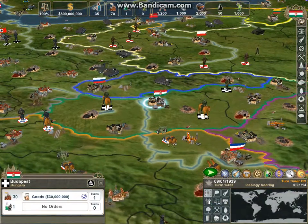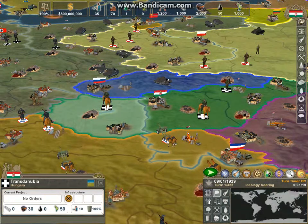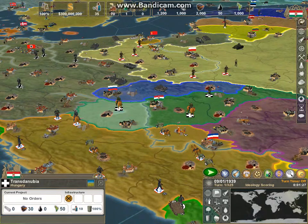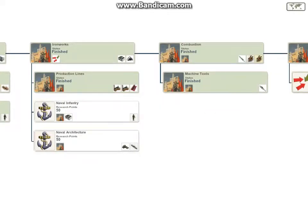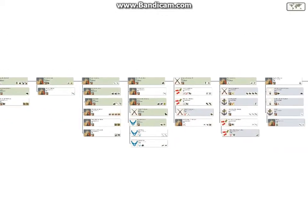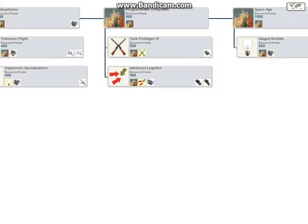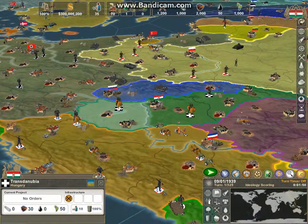Basically in this game, you just gotta build up your troops, conquer as much territory as you can before the end of the turn limit. It starts in 1939, and we gotta research all the way up. Things highlighted in green are stuff we already researched. We ultimately want to get to the space age and get ICBMs where we could just nuke everybody if you feel like it.